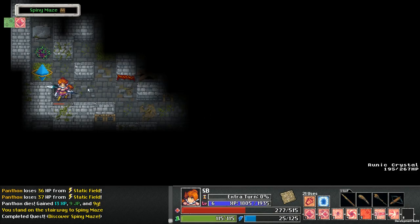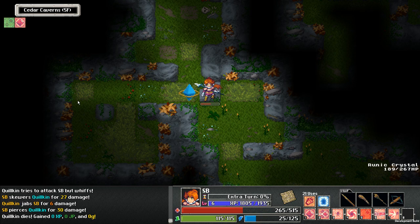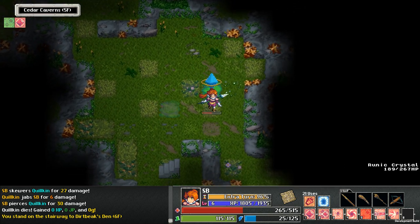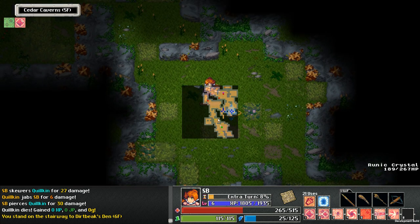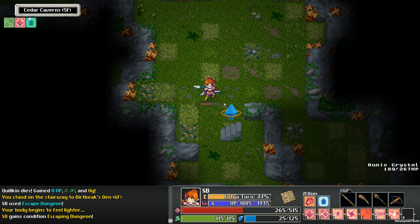We're definitely getting close to the point where it might make sense to change classes or just talk to the weapon mastery guy. Alright, so this is Dirtbeak's Den — what was this, the spiny maze? I hate the spiny maze. And the little spiny are worthless — stepping in there was worth a quest at least. I guess we're ready to do it — we will head back to town.